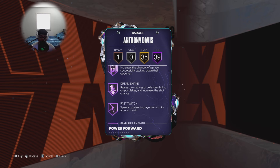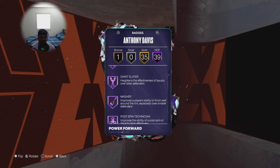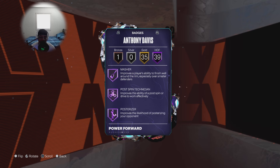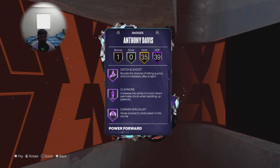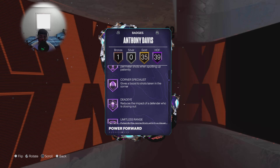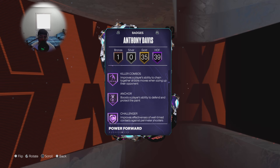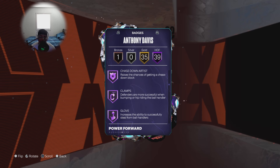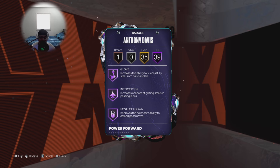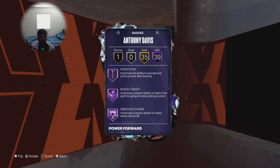Some that stand out: Fast Twitch, Fearless Finisher, Giant Slayer, Masher, Posterizer, Hall of Fame Rise Up, Agent Three, Catch and Shoot, Claymore — so this card can shoot the ball very well. Hall of Fame Corner Specialist, Dead Eye, and Limitless Range. I also added Hall of Fame Killer Combos. Great defensive badges: Clamps, Glove, Interceptor, and Post Lockdown.